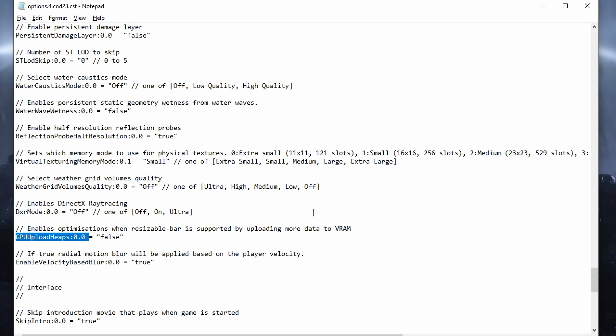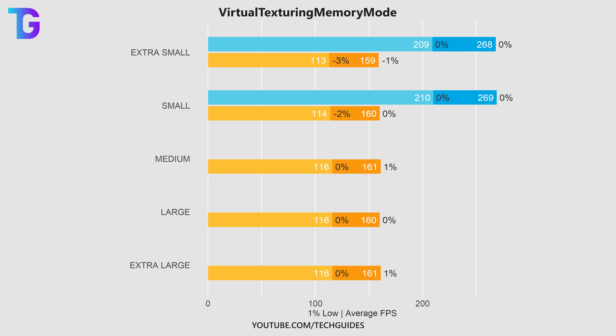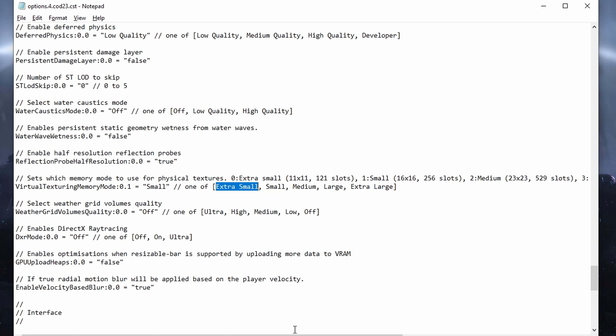Some people advise enabling resizable bar support for Modern Warfare 3, but from my testing I did not see any performance benefit. A few lines above in the config there's also the virtual texturing memory mode, which people recommend setting lower — but in reality, setting it to extra large actually provides an ever-so-slight performance improvement. Visually there is no difference between extra small and extra large; it's about how textures are tiled in memory, not their quality.